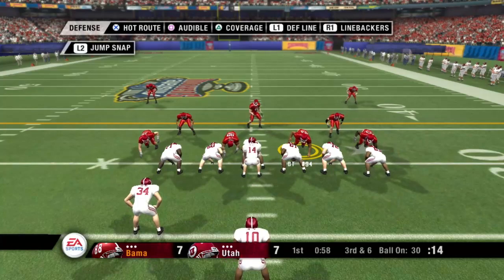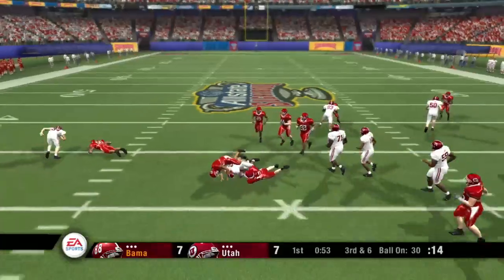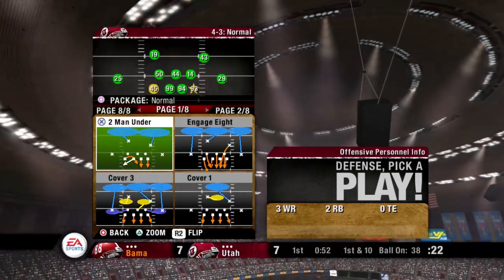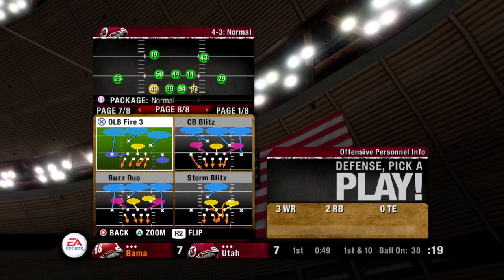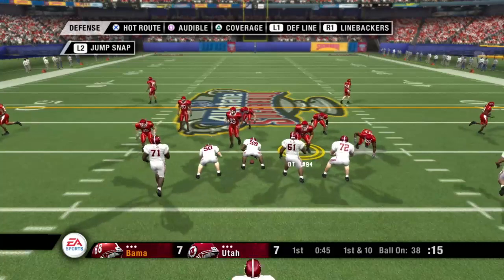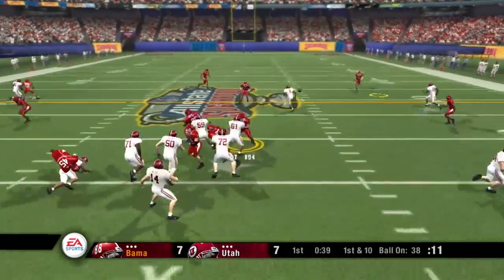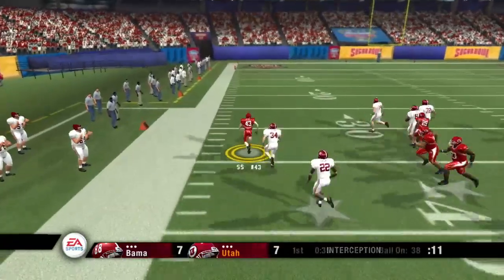Third down, six to go. Looks to pass, he passes it, and pulls it down — down he goes at the 38. That was a pretty nice play by the receiver to go up and get that pass. Yeah, the pass was a little bit high, but this kid had no trouble adjusting. First and 10, ball on their own 38. Number 14 is in the gun, three receivers split out. Alabama lines up in the shotgun, drops back on first down — this one's intercepted by the sophomore safety.